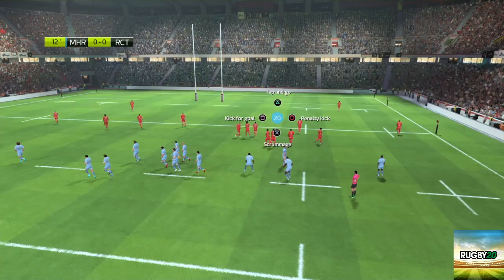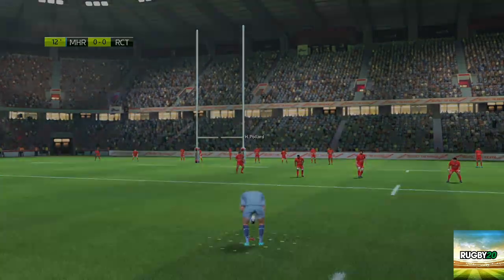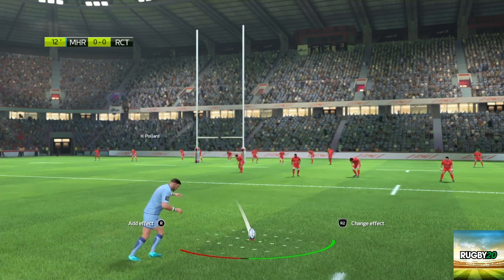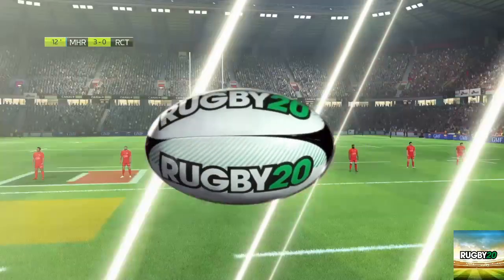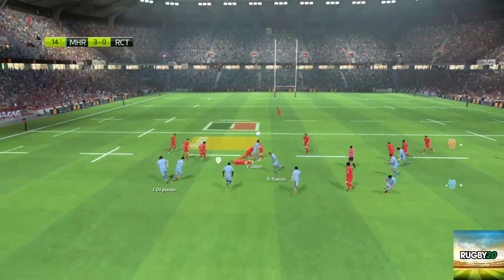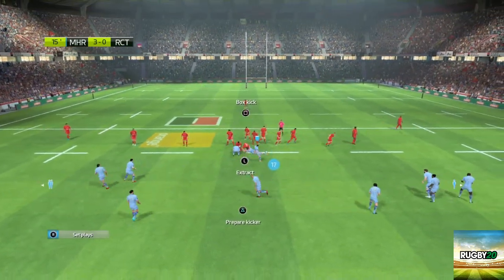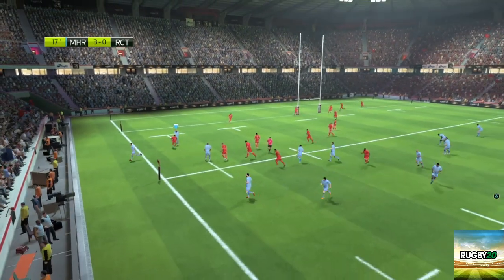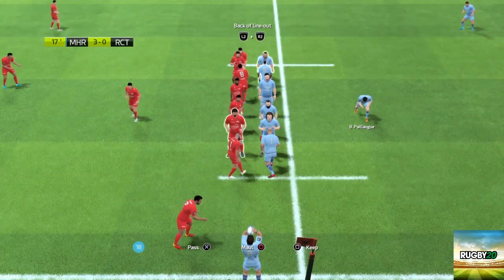Let's go for a kick at goal — it will be Henri Polart to go for goal. The kicking is quite nice; it's not easy but not too difficult either. It's all about timing. I do enjoy the kicking game in Rugby 20 — I find it very nice. It's one of the areas where they've really outdone themselves.